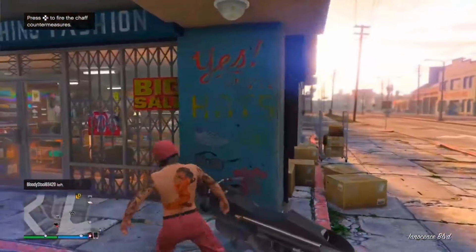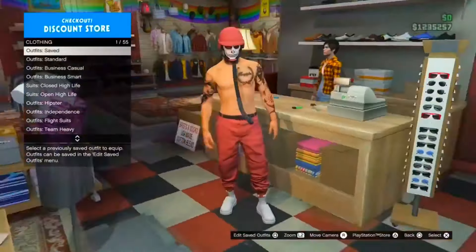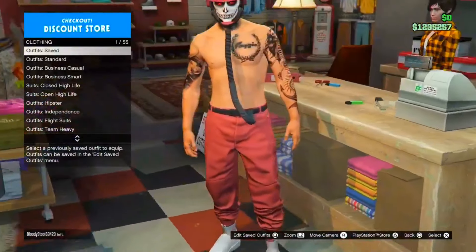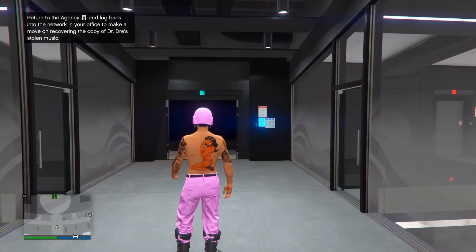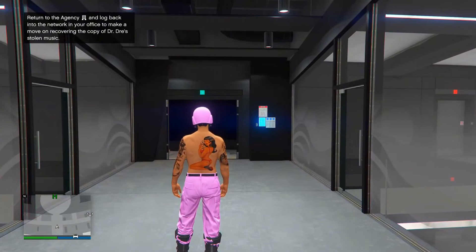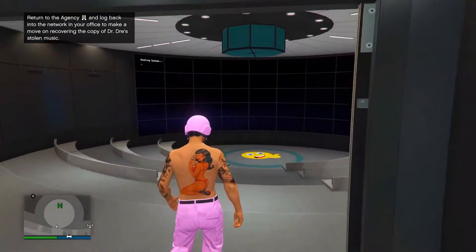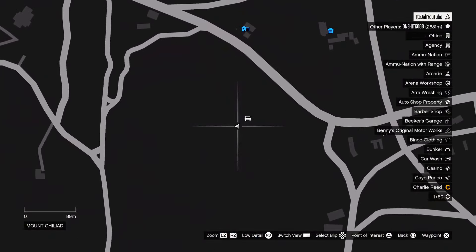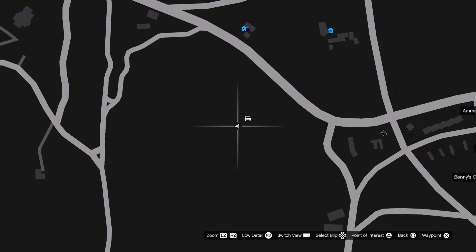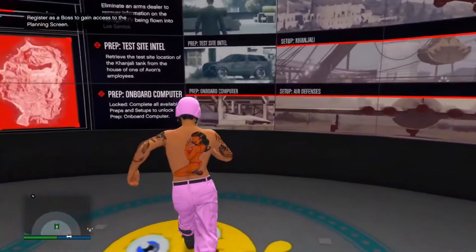Walk inside the shoe store, open your interaction menu, go to style, then outfits, and select the outfit you want the flight tube on. Walk outside the shoe store and you'll now have the flight tube on your outfit. Save the outfit at any clothing store slot and you're done with the glitch.